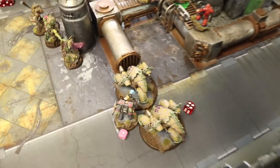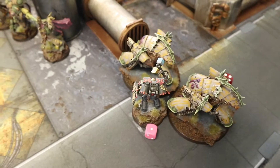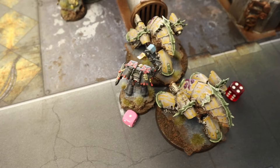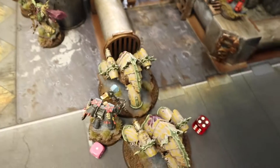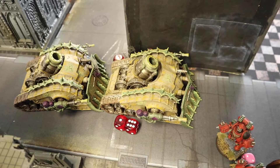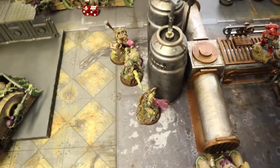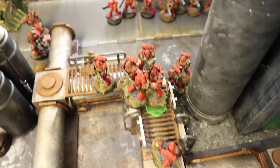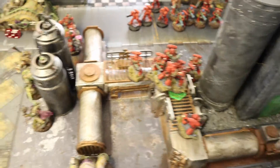At the end of Death Guard Turn 3, Brad smited my captain down to one wound. He moved tanks around and melted more Hell Blasters. In combat nothing happened on his assault, but because no one charged I got a Smite off and killed his Warlord. He's still got three Plagueburst Crawlers — none pushed below threshold yet — plus two other vehicles, HQs, and a Foul Blightspawn. He now has to shift me off the relic.